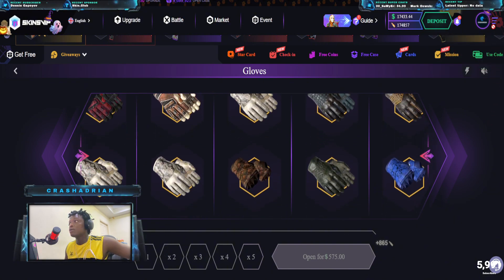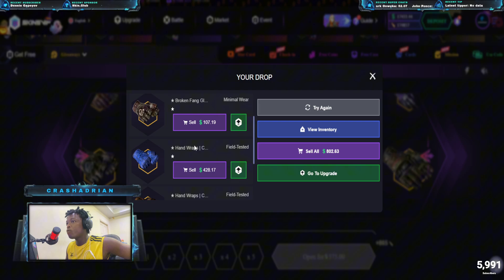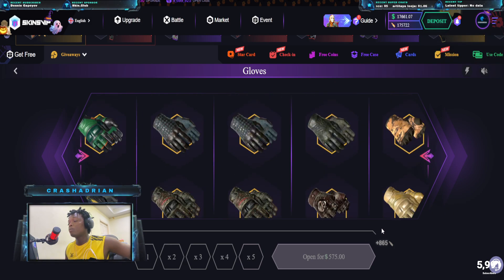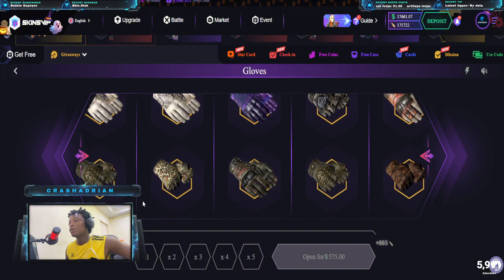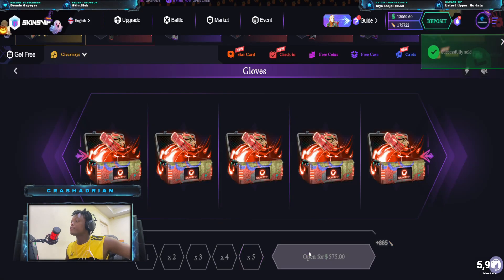I don't think this particular skin is going to be good — oh my god, yes! $400! We profit on this one, so we are back to $18,000 even after keeping all those $700 skins. Oh my god, this is not good — this is like $400 again.